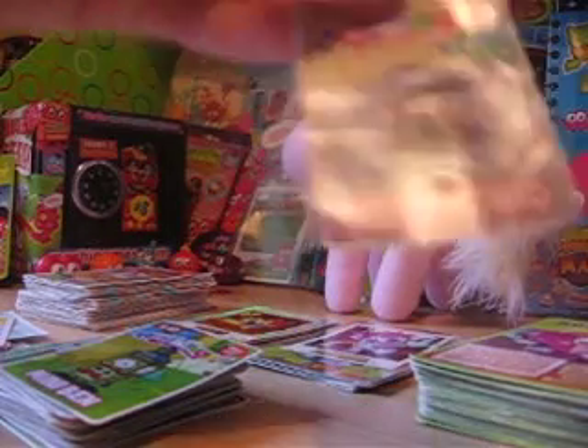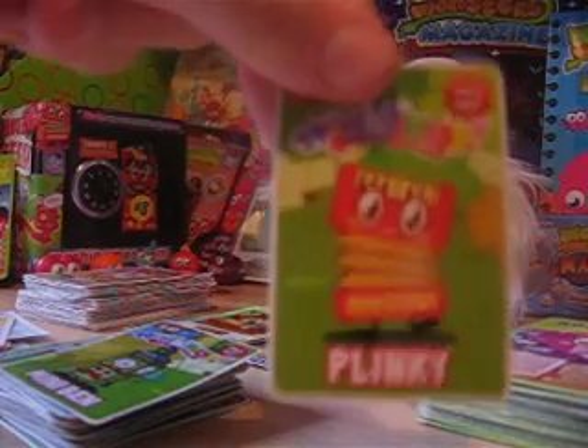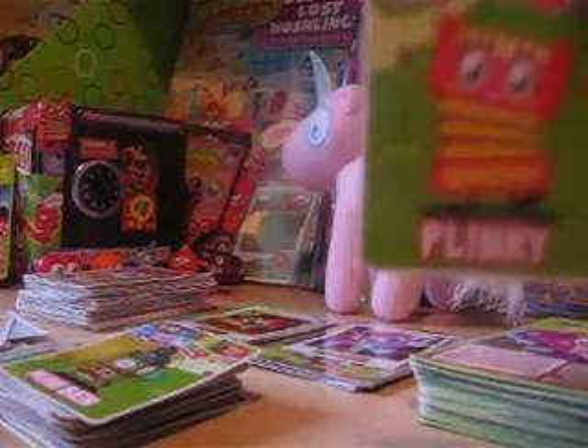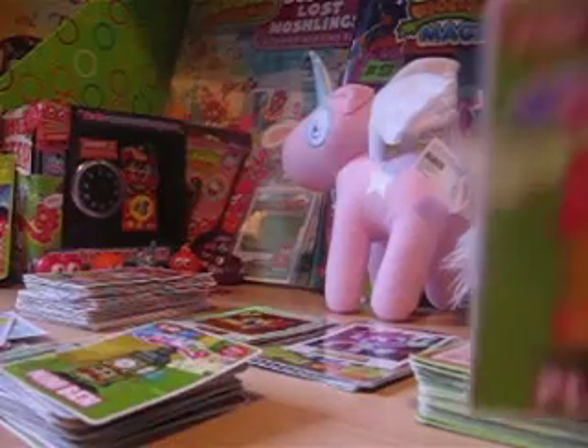Okay, this is Mustachio. On to Plinky. And if you want to see what Plinky looks like in shiny, we have him here. There we go. We found him in a 2 pack, which is quite rare as he is ultra rare and he's glittery, as you can see. But moving on.